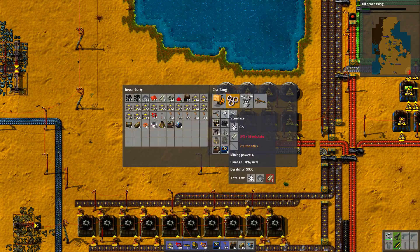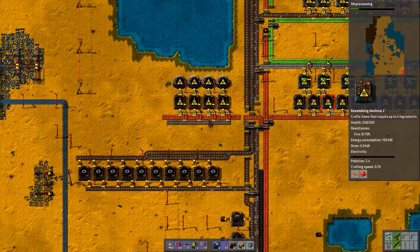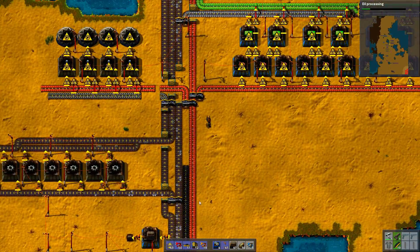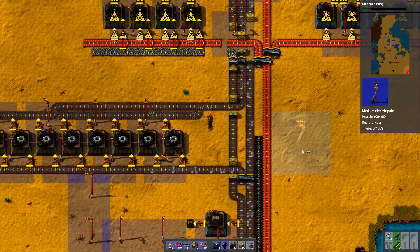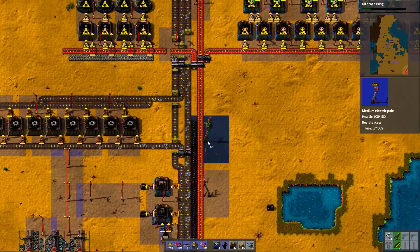I have one axe? Seriously? Fine. I should have a small factory of steel axes. What the hell? How did I disconnect this? I disconnected everything accidentally. That was the only way the stuff on the bottom was connected to the stuff on the top. It actually happens a lot.